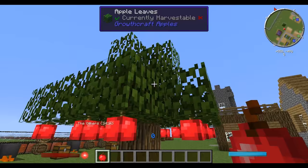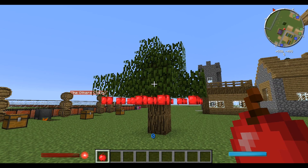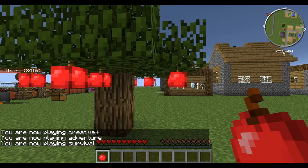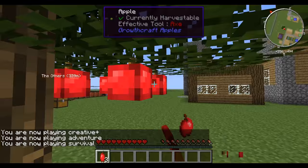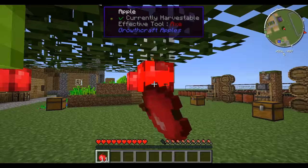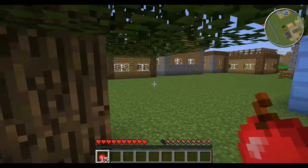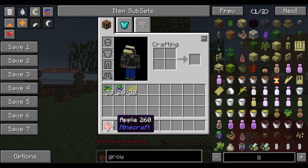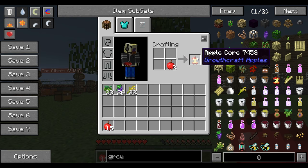The Apple Oak can be obtained from Forestry, and the normal oak tree in vanilla Minecraft can drop apples when you destroy the leaves. But with this Growcraft apple tree you can notice the apples are on the leaves themselves and they fall off. You can hit a couple of these apples — one was already on the ground when I came here, so they do fall off naturally.